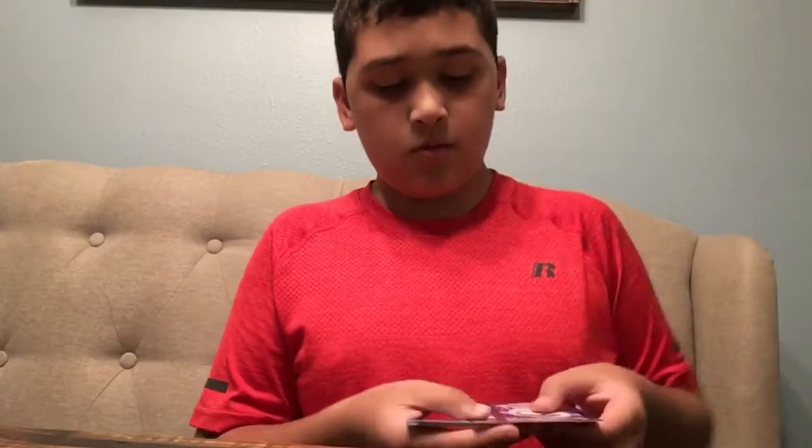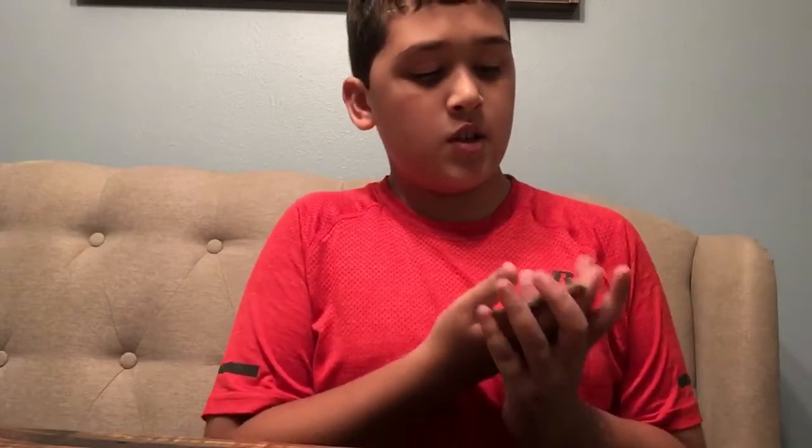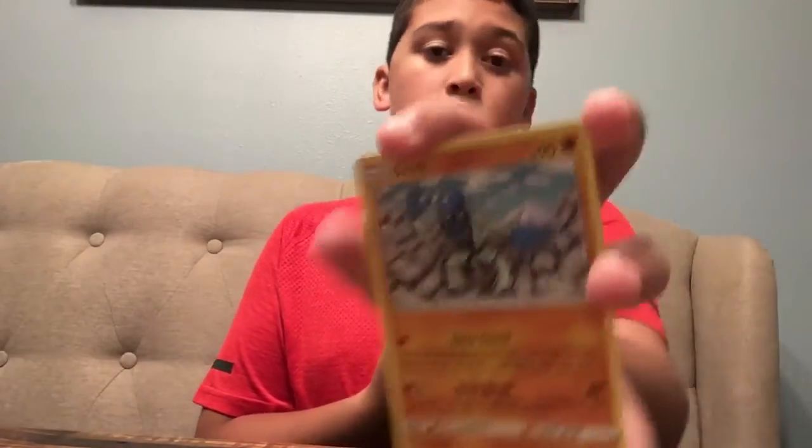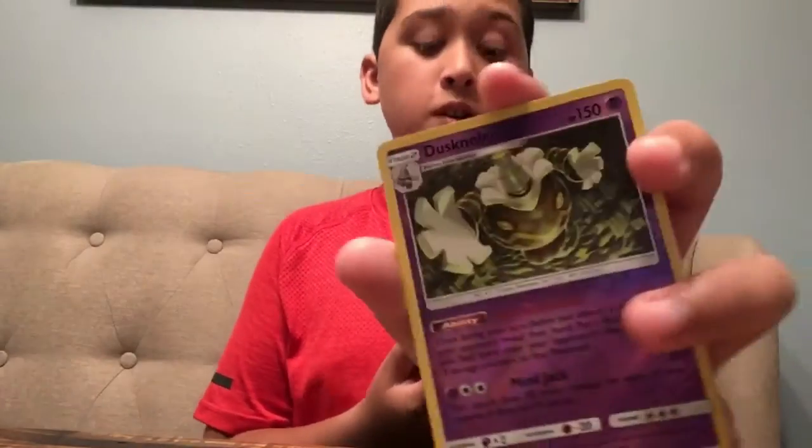So this is Sun and Moon Burning Shadows. One, two, three, four. Then Energy — Dark Energy. Simipour. Noctowl. Electabuzz. Caterpie. Porygon. Sawk. Oddish. Charmander. Destined and Azumarill. And here we are on to the next pack.